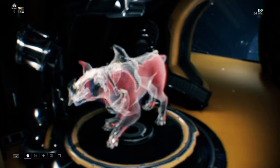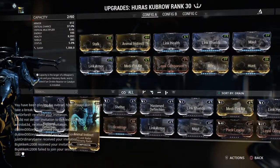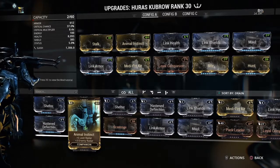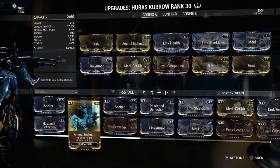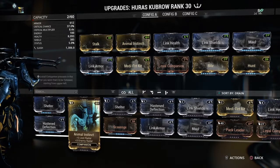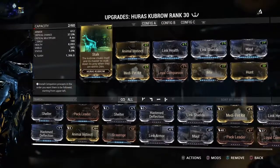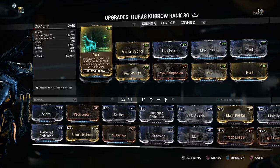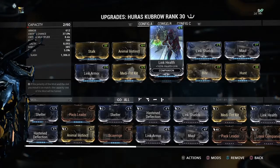For the companion I use an Adarza Kubrow because it cloaks you and it's very effective in the Razorback event. You don't have to have your Kubrow fully decked out like mine, but the main mods you need are Stalk, which cloaks you around enemies — that's an absolute must.